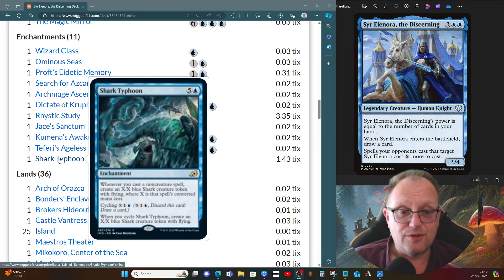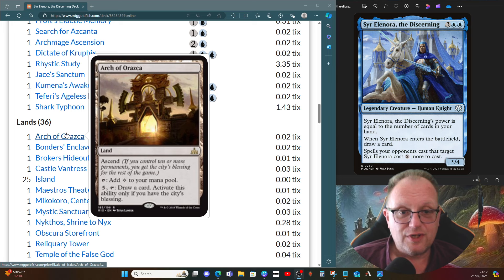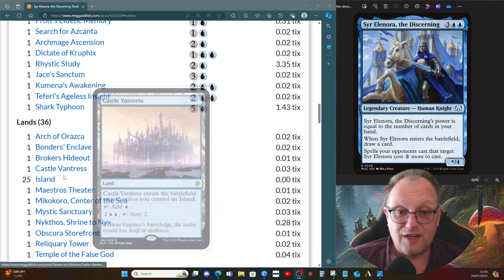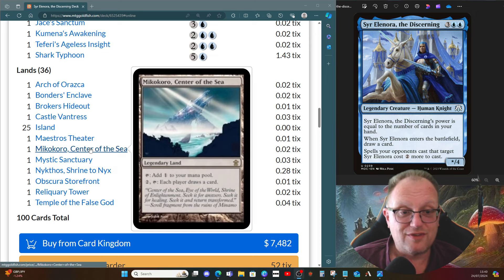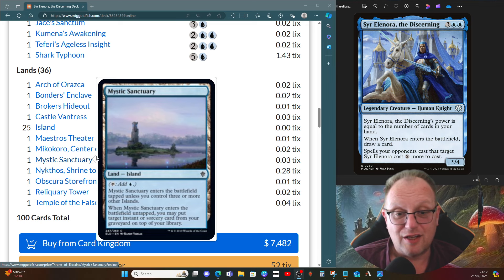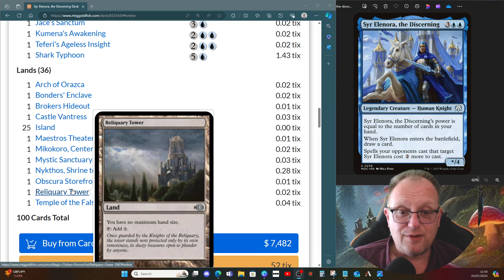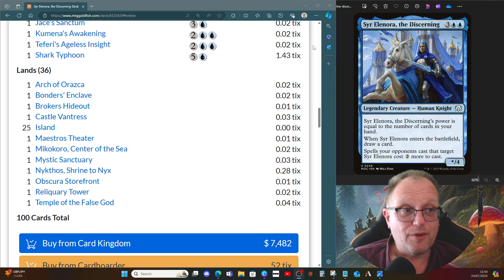Land-wise, a few things that draw cards: Arch of Orazca is here, Bonders' Enclave is here, Brokers' Hideout goes and finds us an Island. Karn's Bastion lets us proliferate. Mystic Sanctuary puts an instant or sorcery from our graveyard back on top of our library. Nykthos lets us generate extra mana. Obscured Storefront finds an Island. Reliquary Tower for no maximum hand size, and Temple of the False God for that little ramp bump — and that's where we end up with this deck.